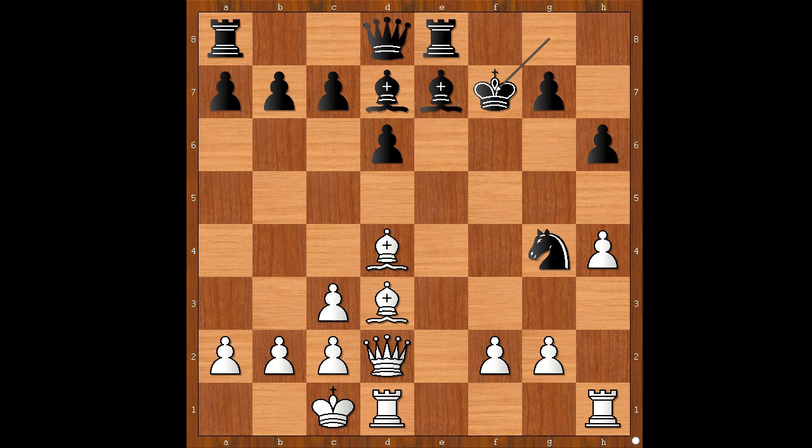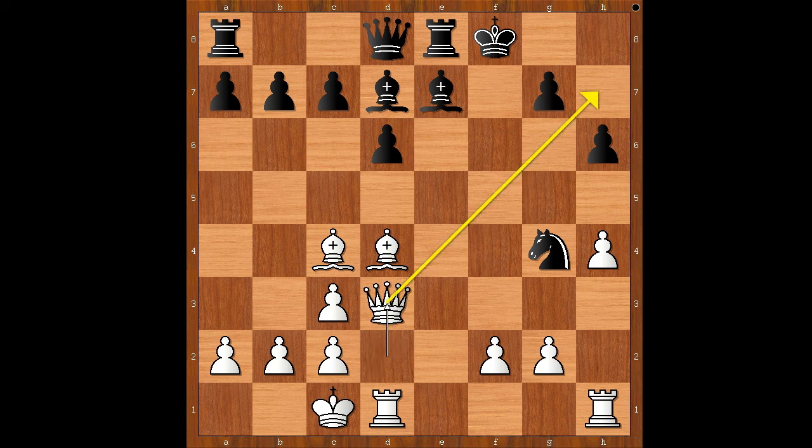King takes Knight. Bishop to C4, check. King to F8. Queen to D3, on the way to H7. Bishop to G5, check. If something like Bishop to F6, then Queen to H7 is unpleasant. So we have Bishop to G5, check.